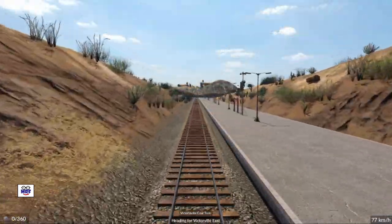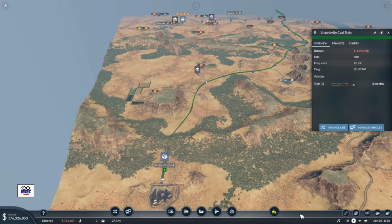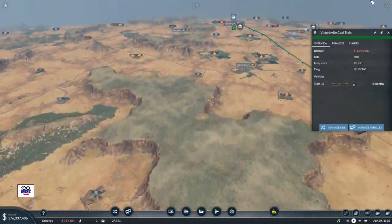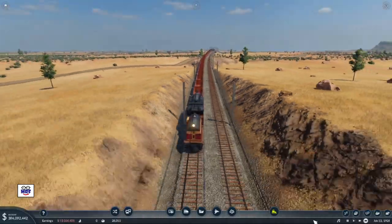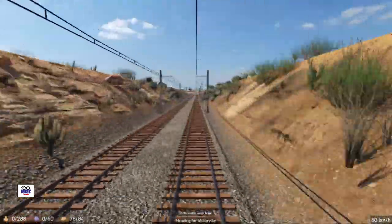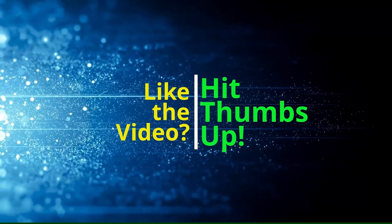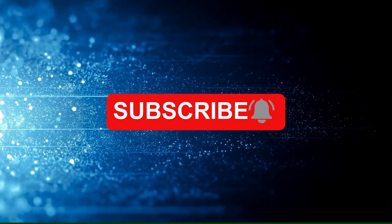Well folks, I think that's enough for today. We've accomplished quite a lot — we've got the beginnings of a freight hub in place, and we've got a new line called the Victoriaville Coal Train going from the Victoriaville East coal mine all the way down to our hub on the other side of the map. Where do we go from here? The answer to that question lies in the next video. If you like this video, give it a thumbs up, share it with your friends, and smash that subscribe button and click the bell so you don't miss out on more great content.